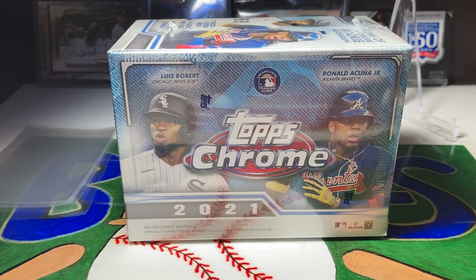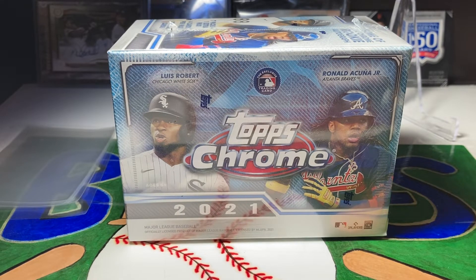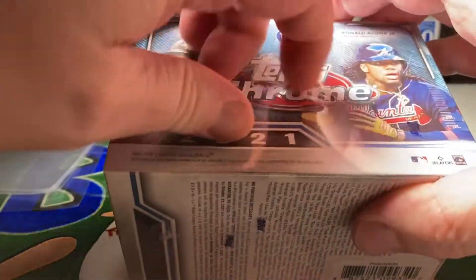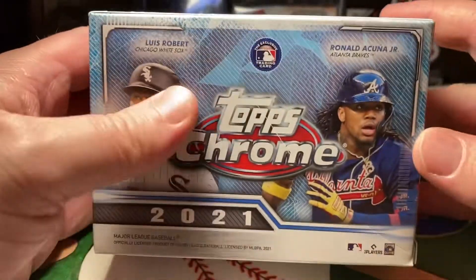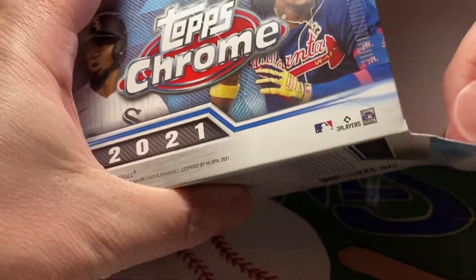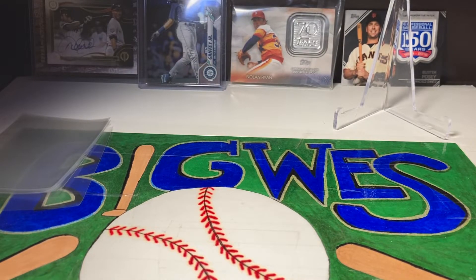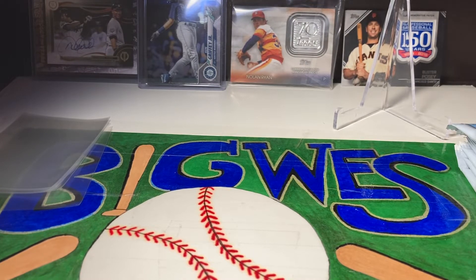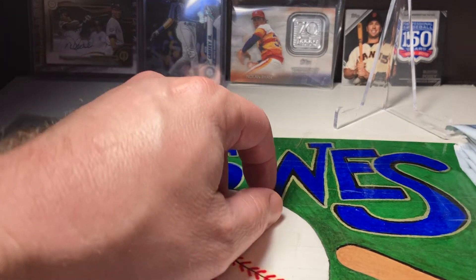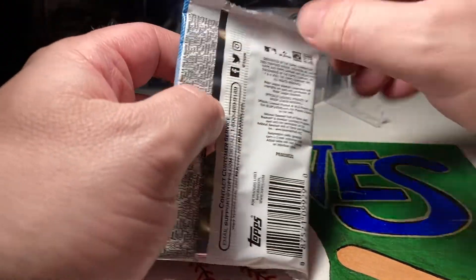Welcome back everybody, doing a Friday night chrome rip here. Got another blaster box, Topps Chrome 2021, let's do this! Hope you guys are having a great Friday night. If you're a first timer, hit that subscribe button — I do a lot of rips and baseball breaks. Got a giveaway coming up. See if we can find an auto, see if we can find a short print. Here we go!